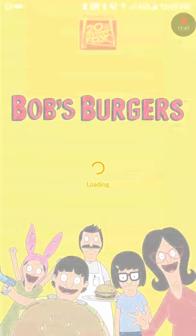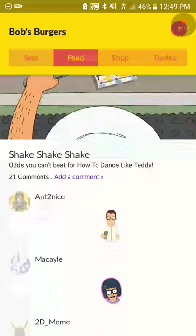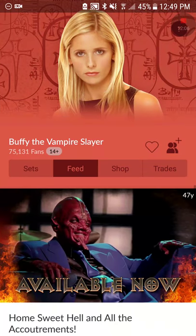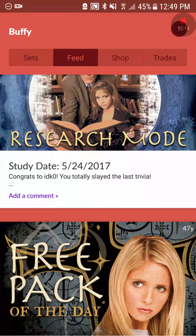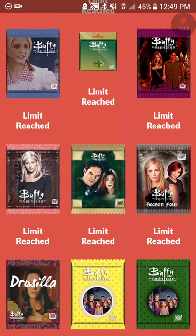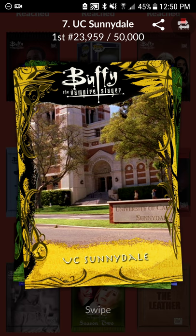I'll just do Bob's Burgers as an example. If you find 'Free Pack of the Day' — it's right here in the Adventure Time feed — you click on it and it will show a whole list of all the packs that are free, which I've already gotten. But this is really good for starting out. There'll also be some free pops every now and then to get you started, which saves you some money.